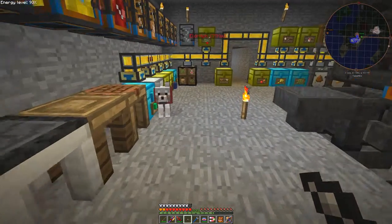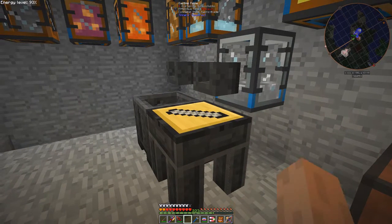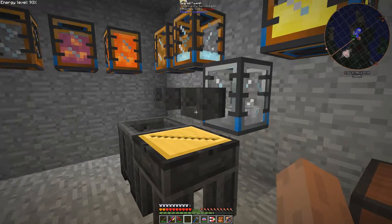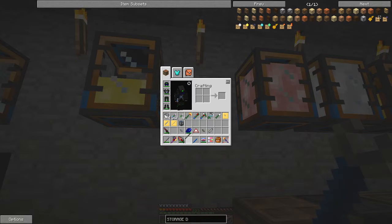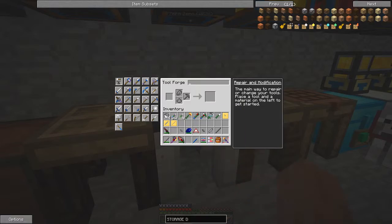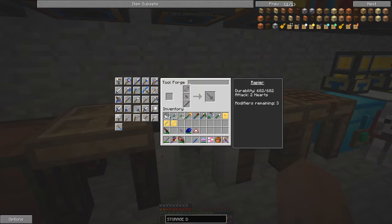Now we have the crossbar cast. We want the sword blade and the tool rod. I'm not 100% sure what the best combination for these is. I'm sure the best one to have is a steel blade and a steel tough rod, and a crossbar. Let's see what it tells me: attack two hearts, modifiers three.